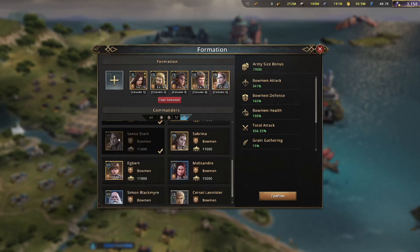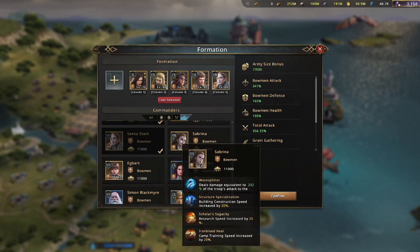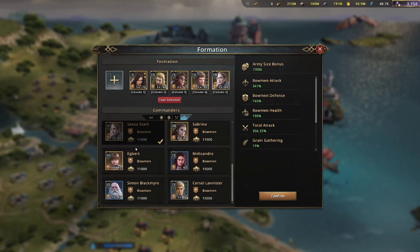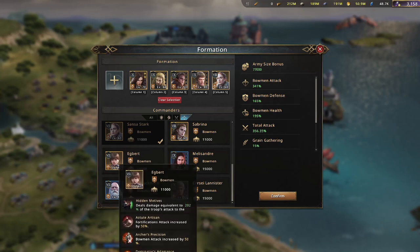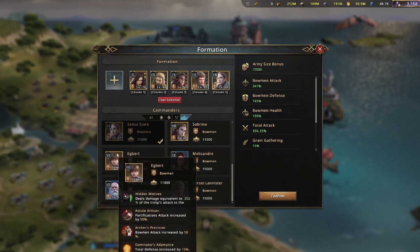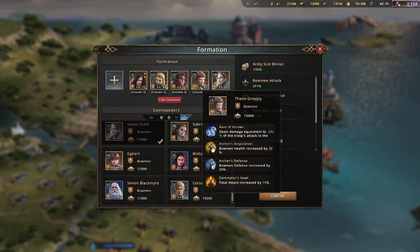Sansa is not awakened, so you don't get the army size bonus you normally would. Looking at Sabrina, she has none of the bow stats. She'll be awakened soon — I'll be doing an additional video about Sabrina and her awakening abilities. Looking at Egbert, he actually has total defense and bow attack of 50%, which is better than these other commanders.